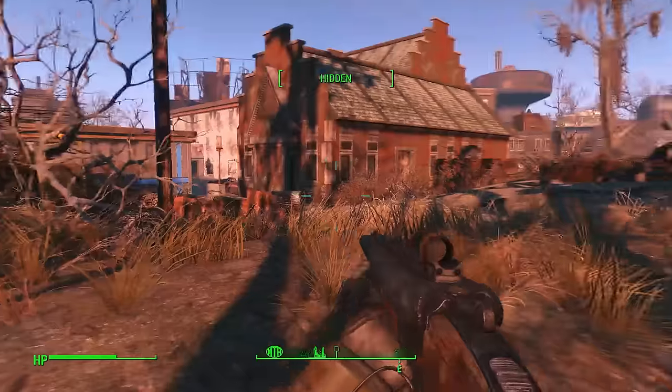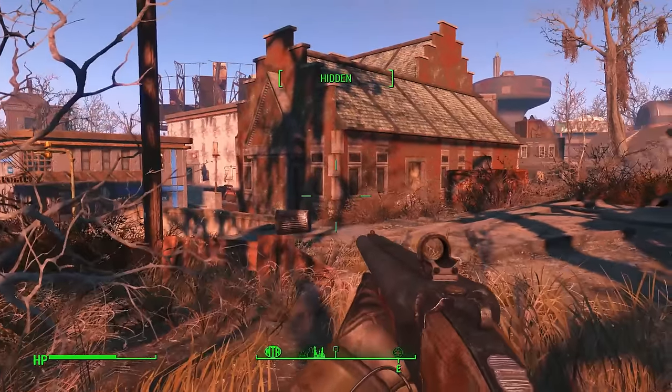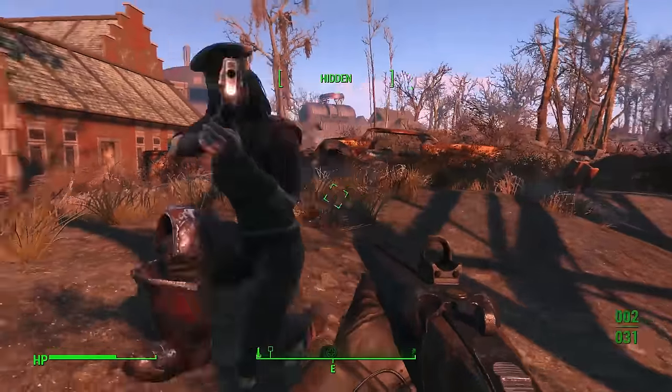As long as you can see it — as long as it's in your line of sight. There's no enemies here right now. There might be an enemy in this building, but I can't just hit VATS and see people through walls. It's not going to let you do wall hacks or anything like that.